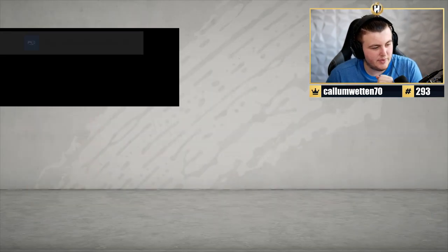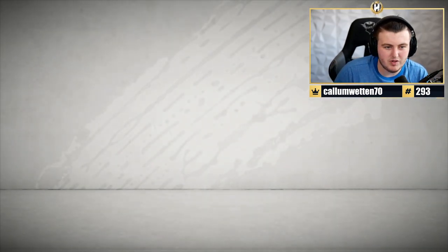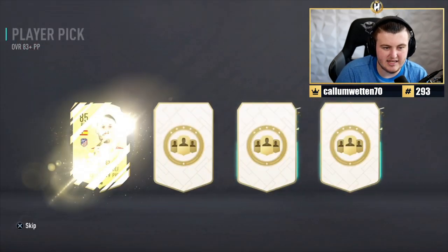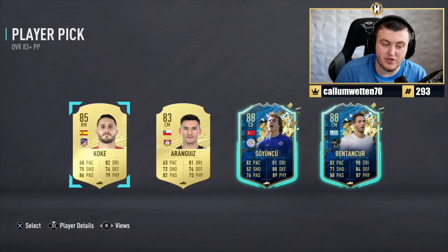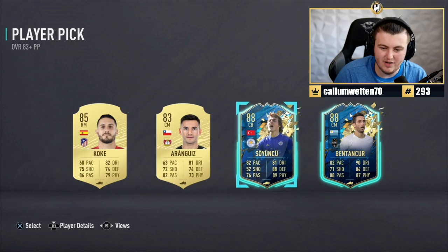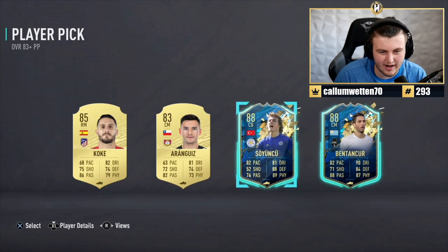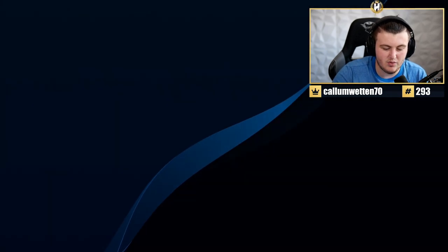Next pack - come on! I want Team of the Season in the prelim pack. We want two TOTS per pack here, EA. Two TOTS, both 88 rated sadly. They actually have very similar stats. I think Soyuncu is the play there. However, I'm going to let him take it just in case he wants Pentacle.